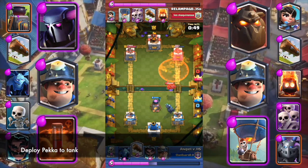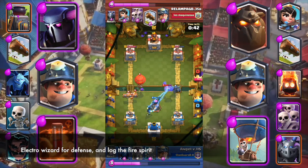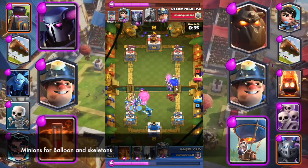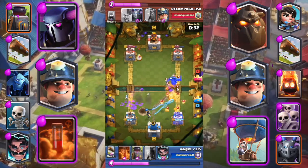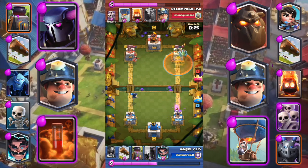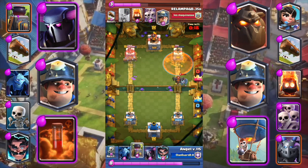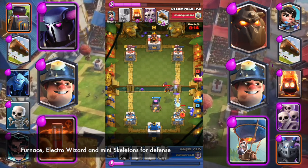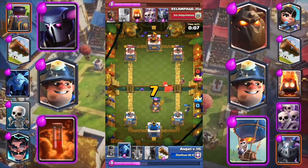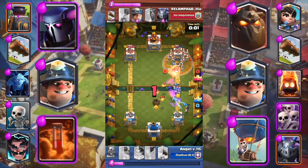Deploy P.E.K.K.A to tank. Electro Wizard for defense and Log the Fire Spirit. Minions for balloon and skeletons. Send Miner to the tower. Poison the tower. Furnace, Electro Wizard, and Mini Skeletons for defense. Miner for Princess and Minions for Lava Hound. Poison to the tower.